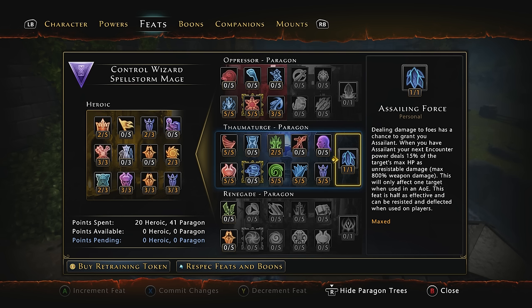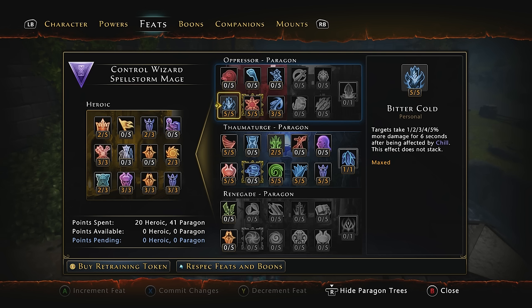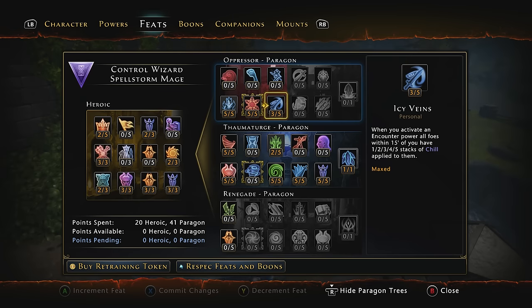The capstone Assailing Force: dealing damage to foes has a chance to grant you Assailant. When you have Assailant, your next encounter power deals 15% of the target's max HP as unresistible damage, max 800% of your weapon damage. This effect will only affect one target when used on an AOE, and is half as effective and can be resisted in PvP. Now you're going to have about 13 points left, which we're going to put into the Oppressor Paragon. Take 5 of 5 on Bitter Cold — targets take 5% more damage for 6 seconds after being affected by Chill, which is essentially a permanent debuff since all our powers apply Chill. Chilling Control now applies 5 stacks of Chill to targets hit by the primary strike, allowing us to almost instantly freeze targets. The last one is Icy Veins, 3 of 5 — when you activate an encounter power, all foes within 15 feet gain 3 stacks of Chill, meaning you can instantly freeze targets within the use of 2 encounter powers.